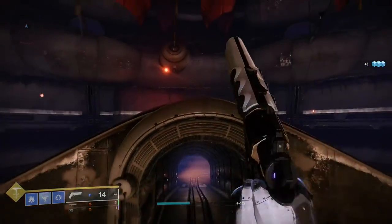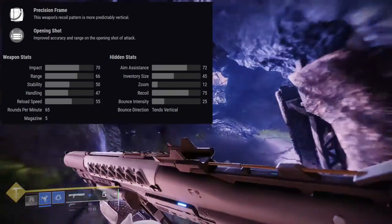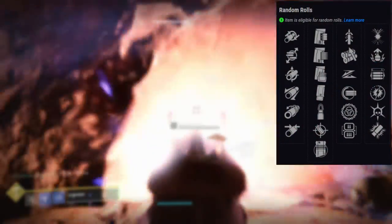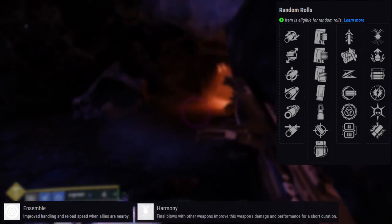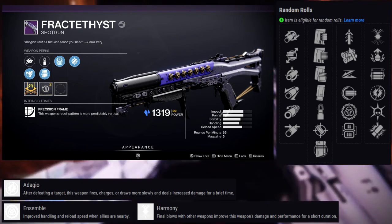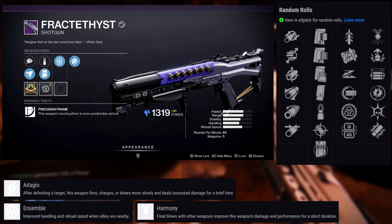Next one is — what the hell is this name, Bungie — Fracticist. It is a legendary kinetic precision frame shotgun. Not aggressive, but that's fine. Let's look at the perks. First row: Quick Draw, Dual Loader, Slide Shot, Fully Auto Trigger System, Ensemble, and Lead from Gold. Last row: Harmony, Adrenaline Junkie, Opening Shot, Adagio, Thresh, and Trench Barrel. For PvE I would probably go for Lead from Gold and Trench Barrel.